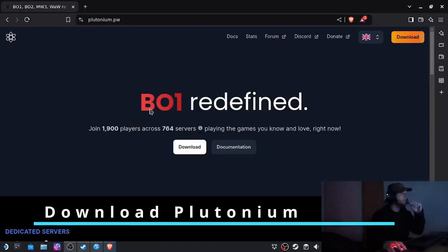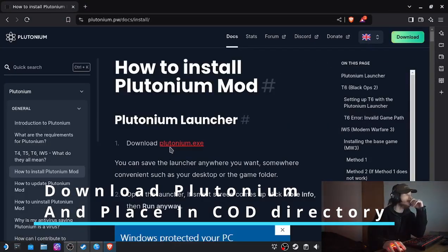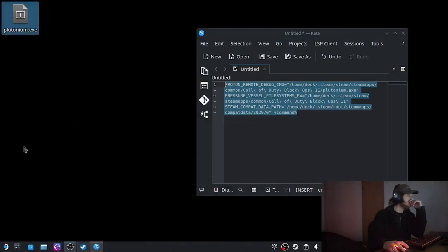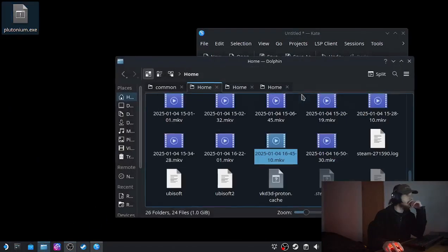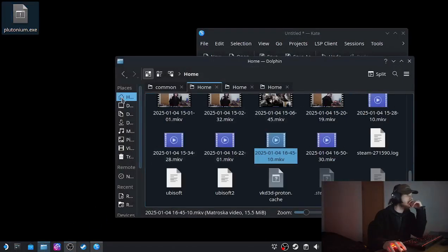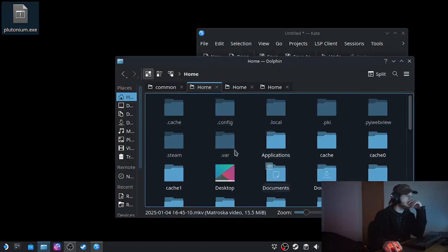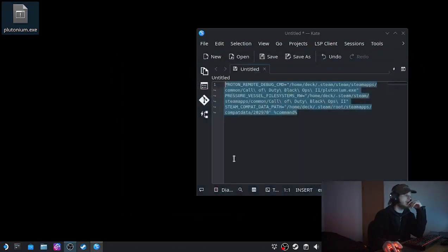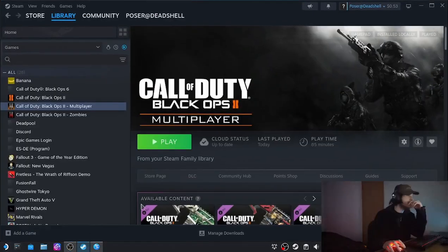Go to Plutonium and download the launcher — you just download the exe right there. I already have it. Actually, there's a way simpler way to do this.